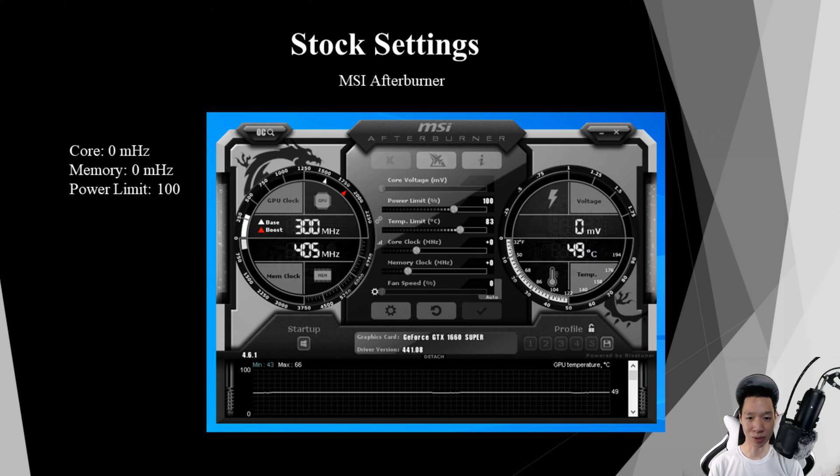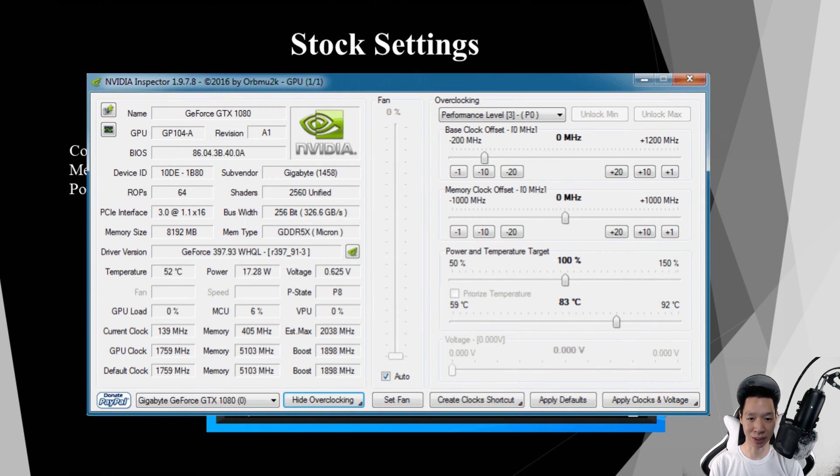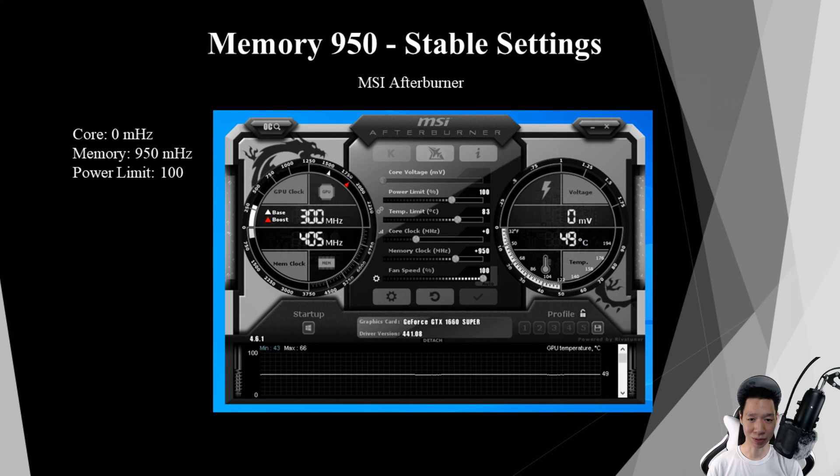For the overclock program I'm going to use MSI Afterburner, but personally I undervolt all my NVIDIA graphics cards using NVIDIA Inspector to save a little bit more power. These are the stock settings for the GTX 1660 Super. Since Ethereum mining is more memory intensive, the max memory I can increase this card without it crashing is setting the memory to plus 950. I was then averaging around 30.69 mega hashes but the power did increase and the GPU itself was now pulling around 123 watts.